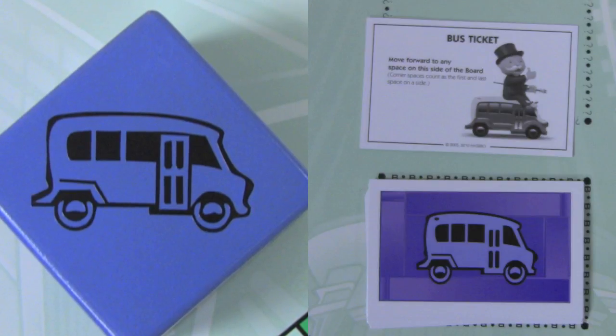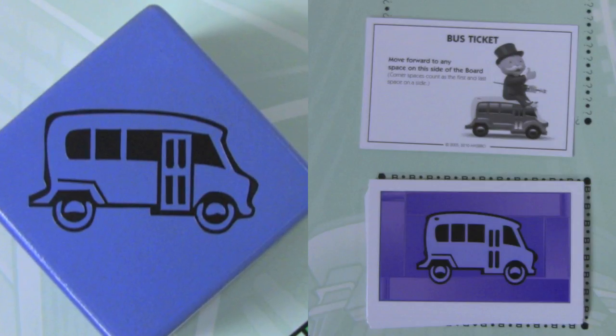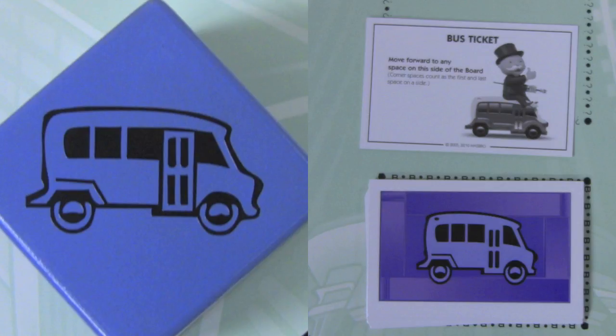Also on the speed die are bus tickets. You can draw a bus ticket and on a future turn it will allow you to move to any space on the side of the board that you're on, so you can bypass certain spaces to get to other spaces of your choice.